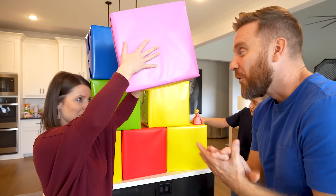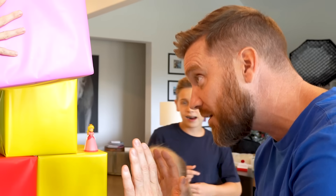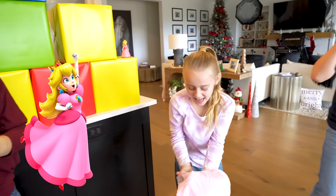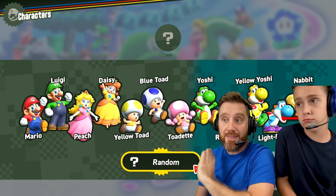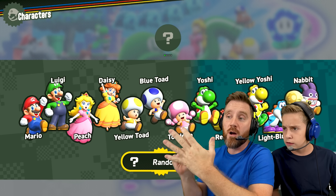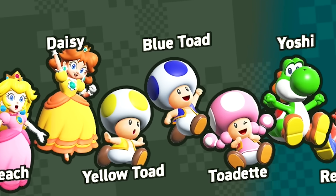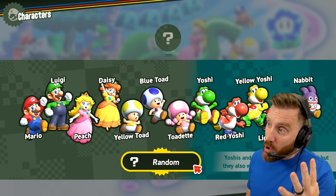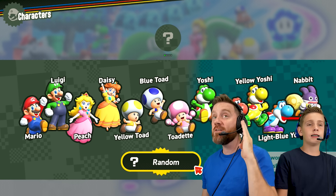Each player is gonna choose their character by smashing these boxes — whatever is revealed inside will let them know which character they'll play. We have, I think, eight players to choose from: Mario, Luigi, Peach, Daisy — count them — one, two, three, four, five, six, seven, eight, nine, ten, eleven, twelve: Nabbit, four different colored Yoshis, two different colored Toads, and Toadette.